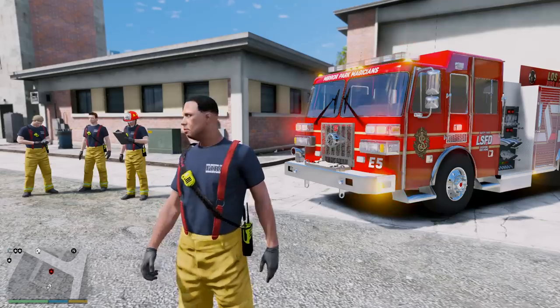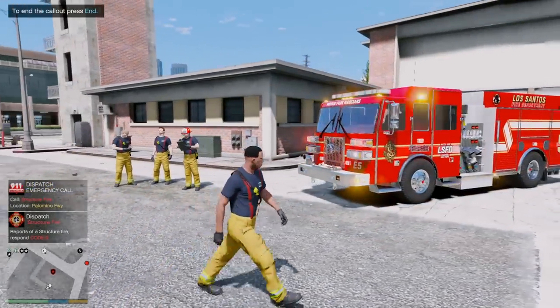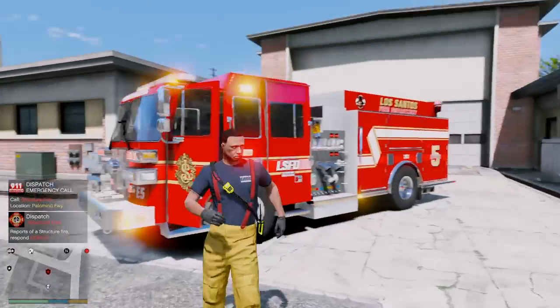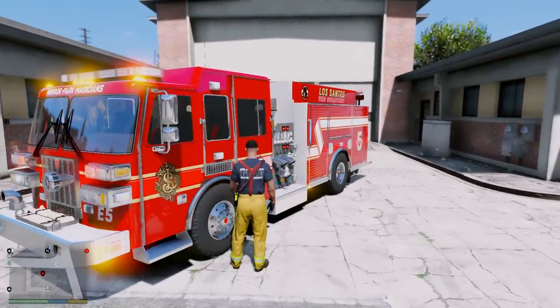All right guys, we're getting turned out to a report of a fire on the Parliament Freeway. Looks like it's going to be in the area of the Ammu-Nation up there on the freeway, so we're going to respond to that.